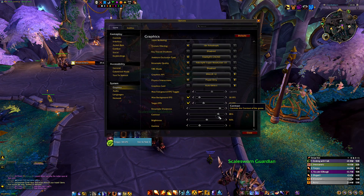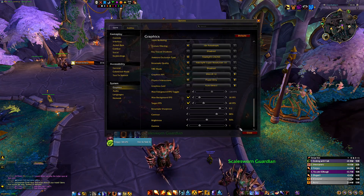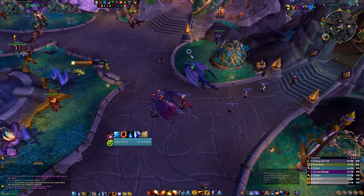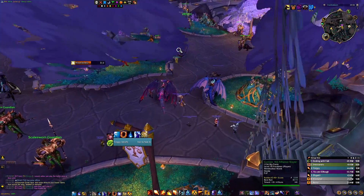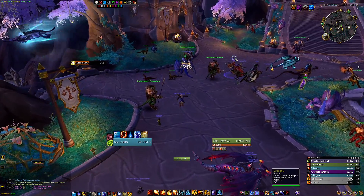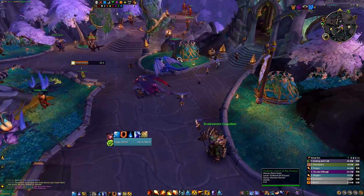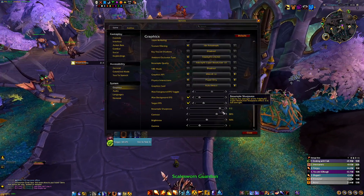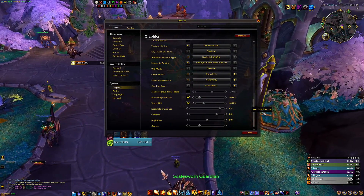If you increase the contrast to around 80 — maybe not 90, that might be too dark — the light and dark colors will be more contrasted. The advantage is that in a fight, if there's a swirly or any ground mechanic, there will be a more distinct color difference and edges look a lot clearer. I'd recommend setting it to 80.